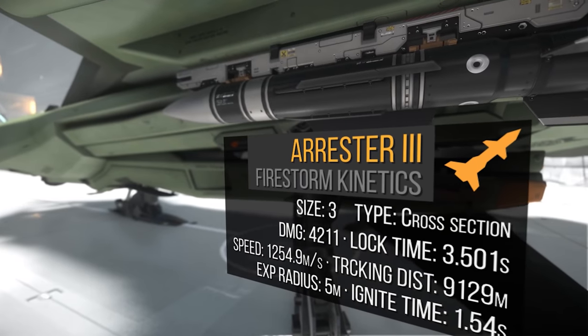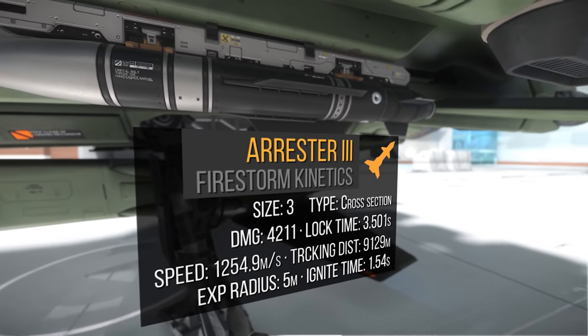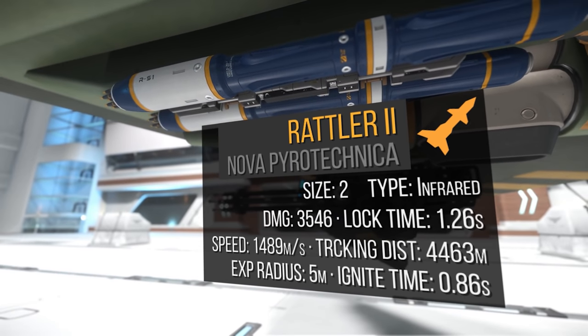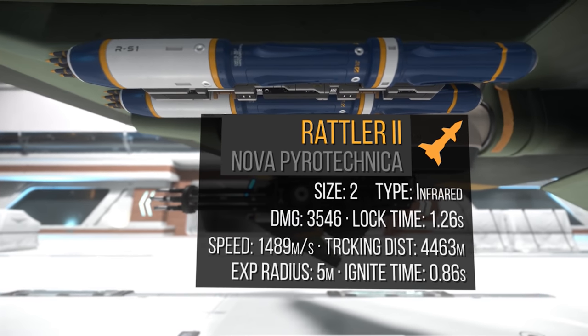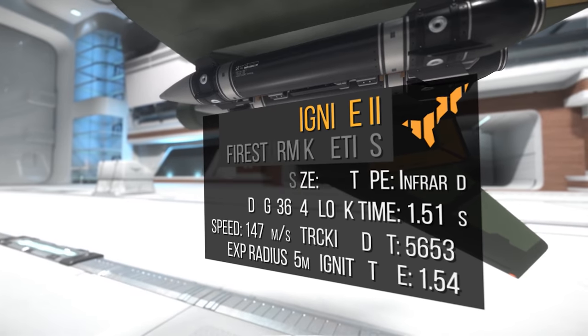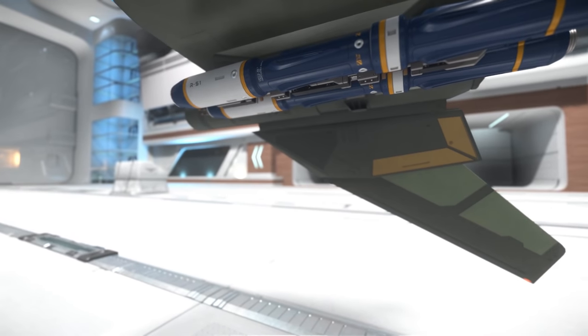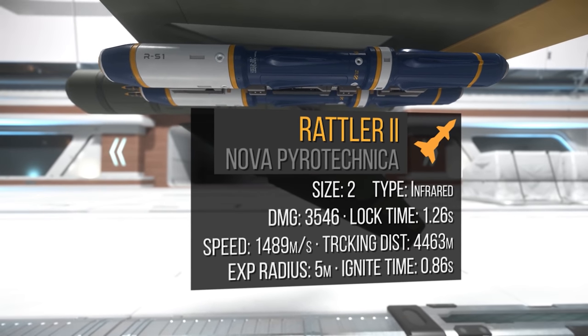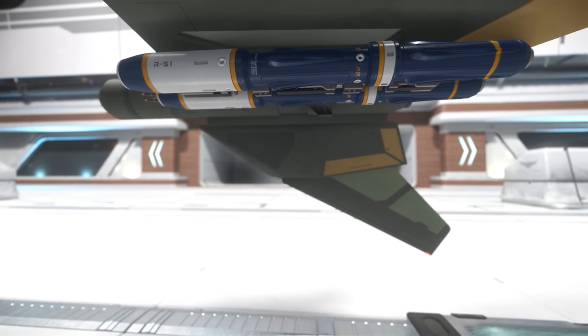Also under each wing, we have an MSD-313 missile rack with one Arrestor 3. One Arrestor 3 does 4,200 damage, has a 3.5 second lock time, and a 9,000 meter lock range — great for a preemptive attack. Another option would be to replace the missile rack with an MSD-322 and add a couple of Rattler 2s: one Rattler 2 does 3,500 damage, has a 1.26 second lock time, and a 4,500 meter lock range. Underneath each wing near the tips, we have an MSD-322 rack with two Ignite 2s — one Ignite 2 does 3,700 damage, has a 1.25 second lock time, and a 5,600 meter lock range. I want the best lock time and to temporarily blind my enemies, so I'll be adding Rattler 2s here as well. Using either a complete Rattler build or combining some with Arrestor 3s will honestly be something I switch between depending on the situation.